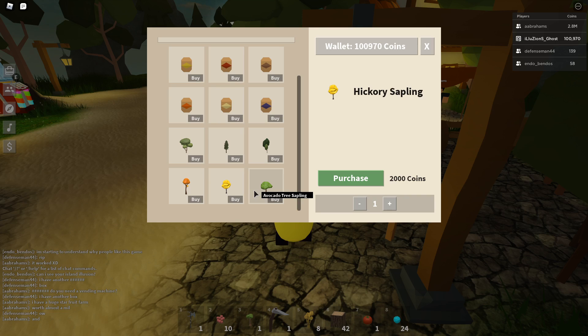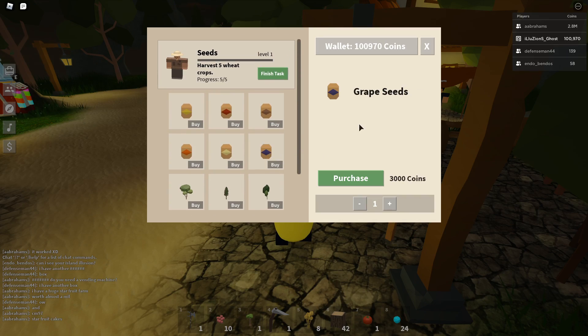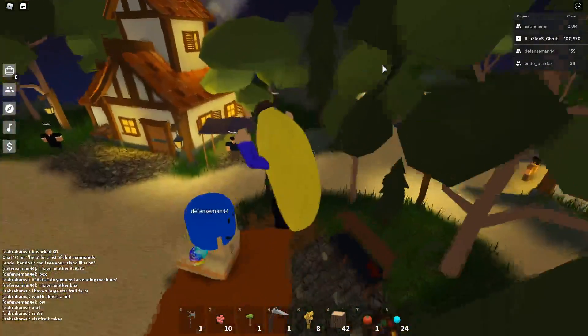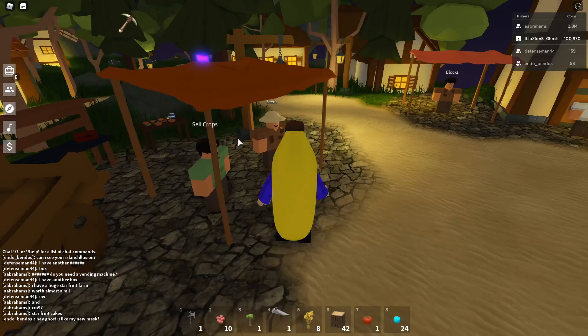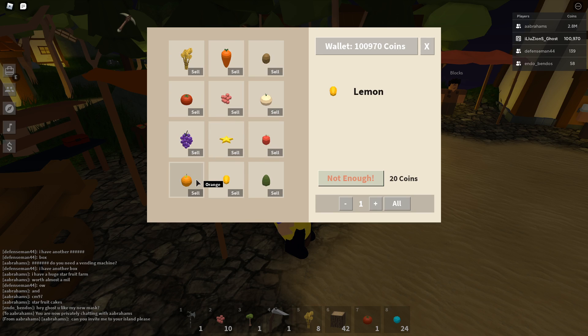It looks a little weird — it's like yellow. That's weird. There's also an avocado tree and it costs a lot. The hickory sapling kind of looks cool though — I kind of like the yellow. I probably need some grape seeds or something to start my farm — onions, carrots, a couple totems. The star fruit costs a lot and I only have one star fruit with no seeds. Berries are 25, grapes are more — that's insane.